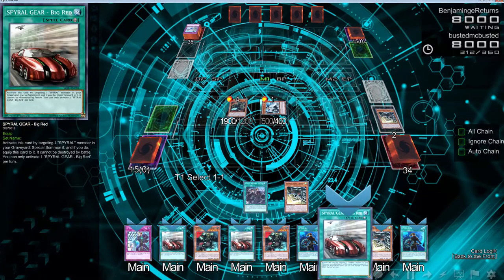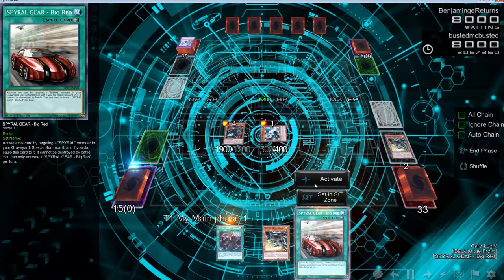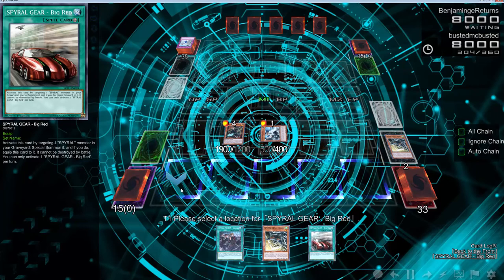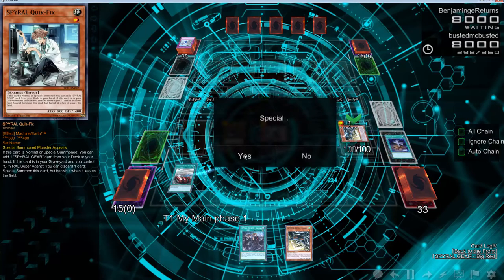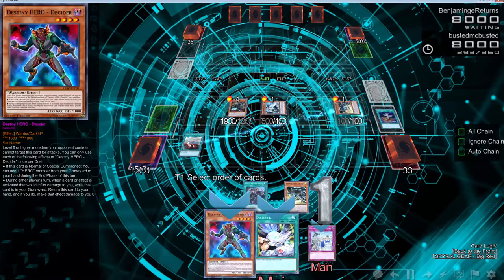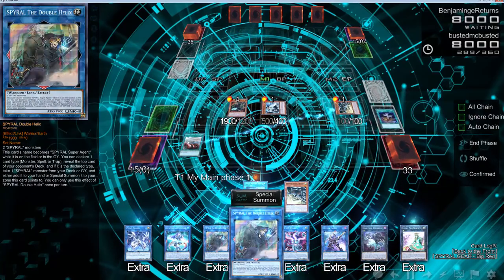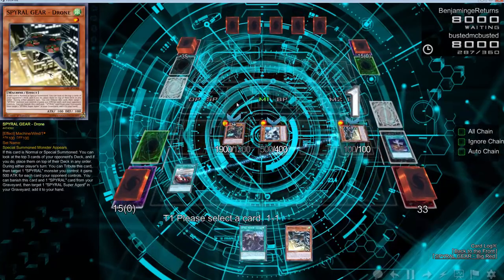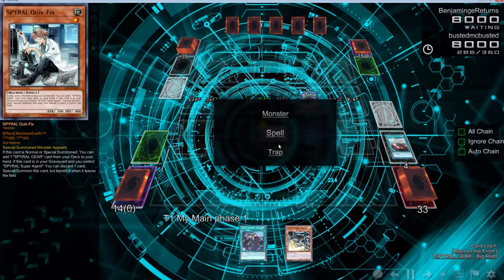Let's go ahead and search Big Red. Do we want to? Yeah, we definitely want to. Wait, do we activate Big Red here? I think we kind of have to. Alright, so I actually don't know what I can do here — never mind, I know. Draw okay. I'm getting that trap at the top of his deck. We can go into Young Double Helix using this and that.